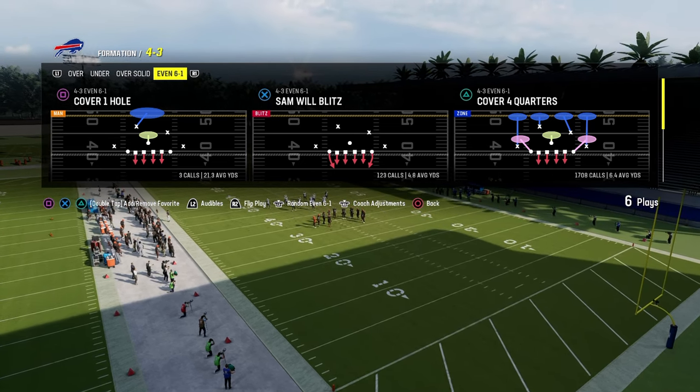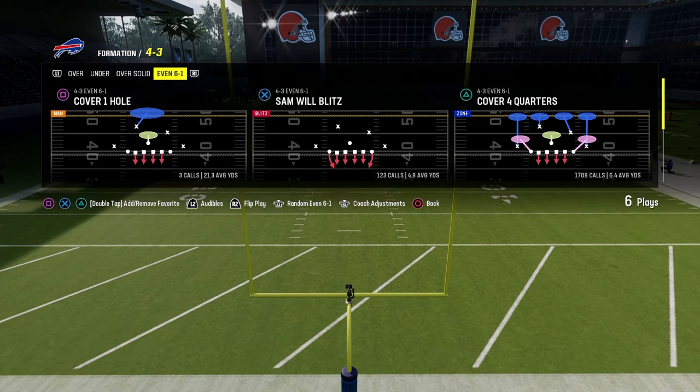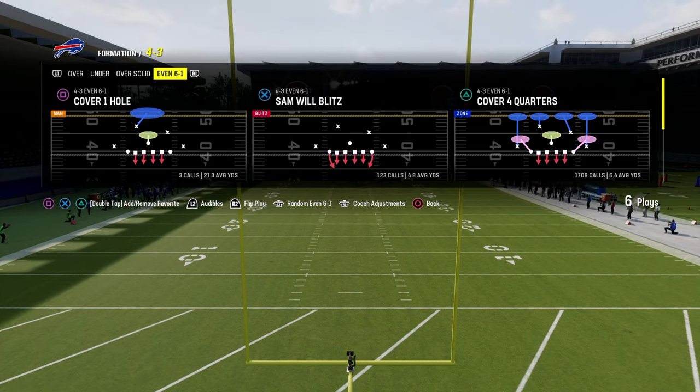I'm in regs. This is really good in ultimate team as well. The reason it's a little bit better in ultimate team than in regs is just because the players are faster. It makes the blitz a little bit better and makes the agap potential a little bit higher.